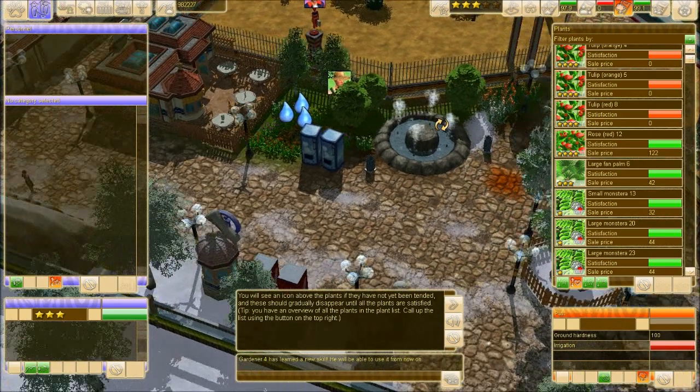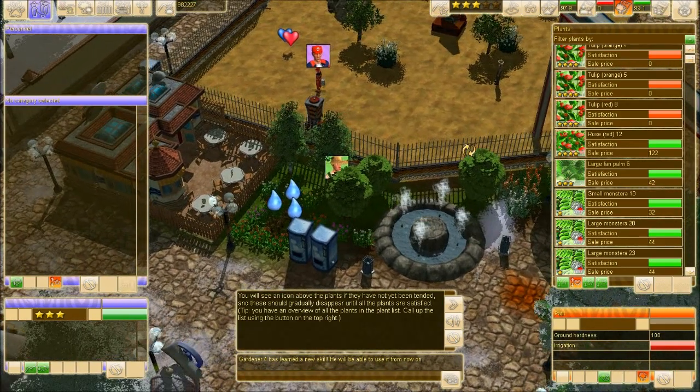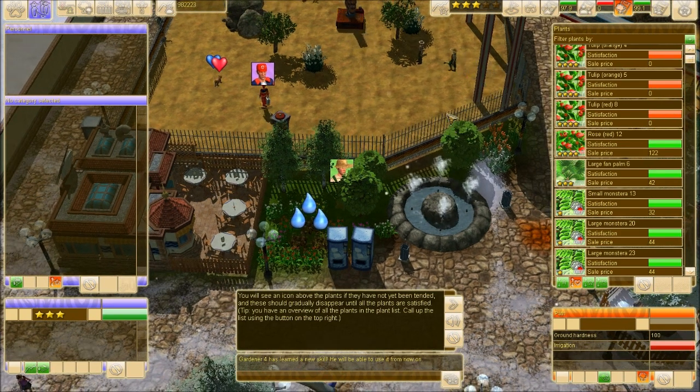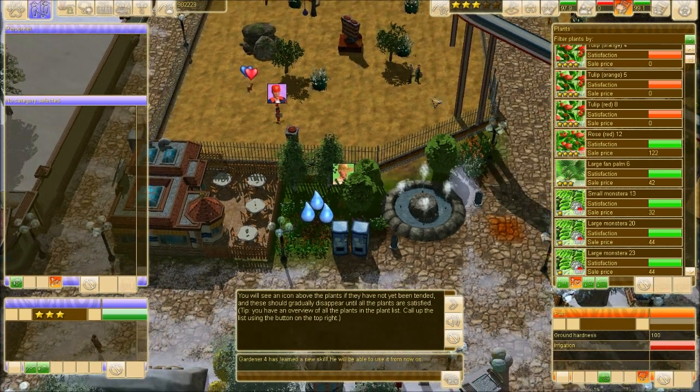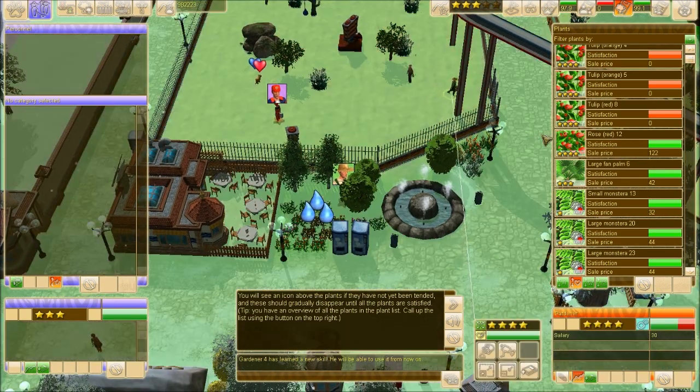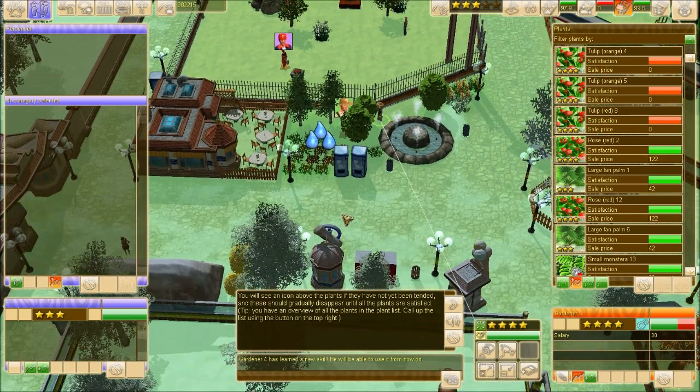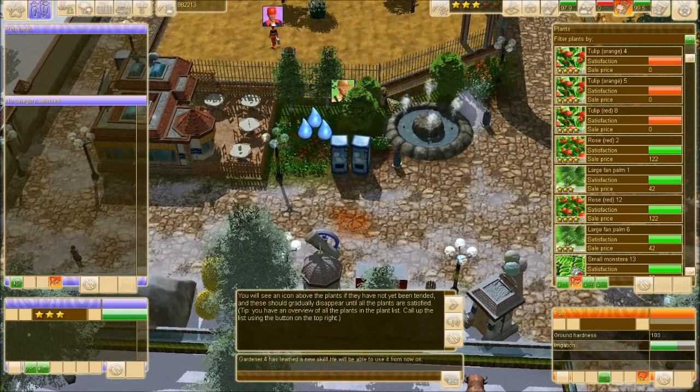We are almost there. The reason why it took me forever to finish is because every time the gardeners would be able to take care of the plants, another area would have plants that needed taken care of. So it's pretty much just taking forever to reach 100%. Just these three tulips, and it'll all be well and good.